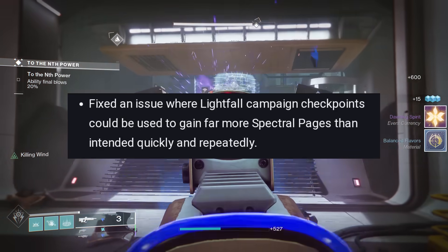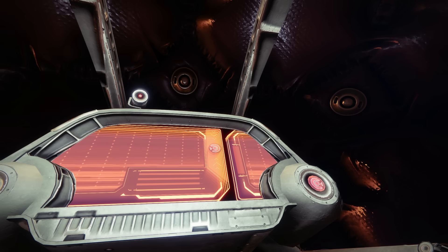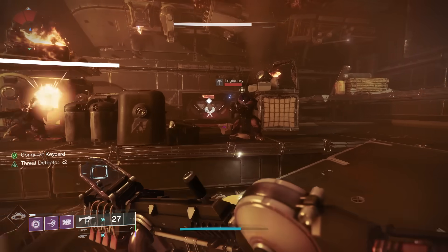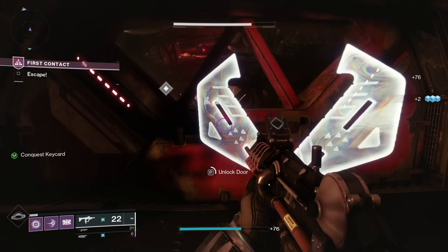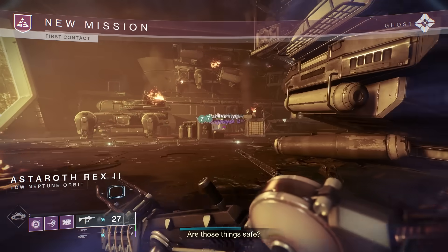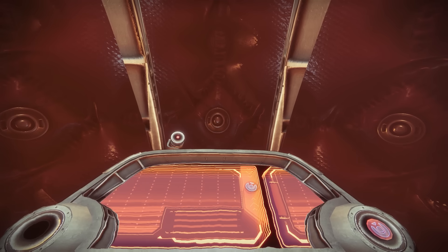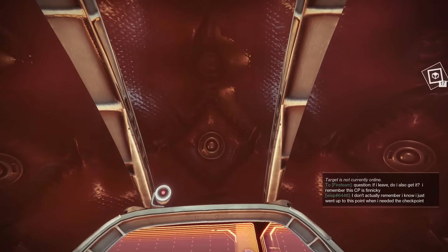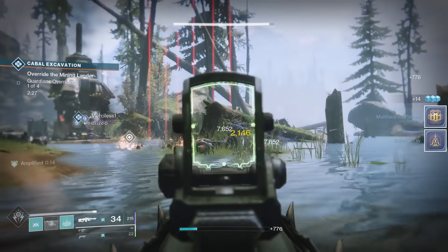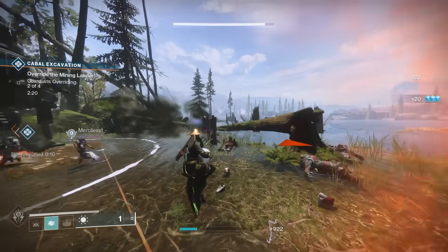Remember when Bungie patched the Spectral page farm back in Festival of the Lost? Well, guess what they forgot to take care of before the Dawning launched — Essence farming via the First Contact Lightfall campaign mission. Same as it's always worked. Load up the First Contact mission, go through until you're in a hangar where moving forward would open a door to several drop pods to abandon ship. At that point, go to orbit to hold the mission checkpoint, load the checkpoint, have a friend join you, swap characters and rejoin your friend, then get in the drop pod. That's it — a farm that takes only a few seconds and gives you around 16 to 17 Essence per run. Bungie will no doubt patch this soon, so get your farming in now. If patched, you can probably fall back to Heroic Public Event farming on the EDZ, and I'll update the pinned comment.